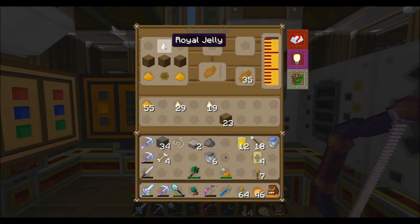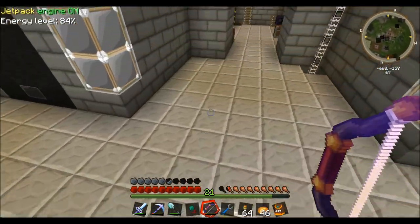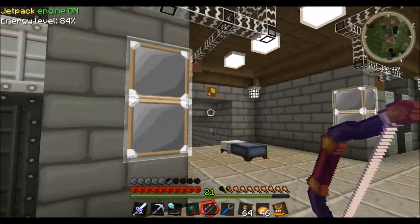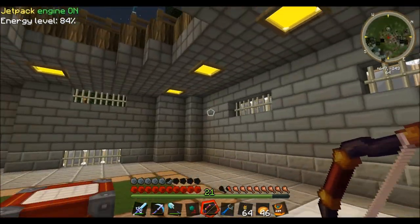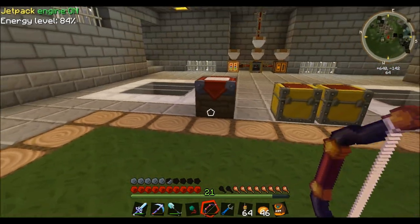Here is the scented panels recipe - royal jelly, wood planks, beeswax, and pollen. I've got 35 of those and I'm running out of pollen. That was the hardest thing for me - getting the bee that produces that, which was the industrious bee. Anyways, I'm going to figure out where to put my seed oil tank, probably fix the creeper damage down here, and I'll be right back.